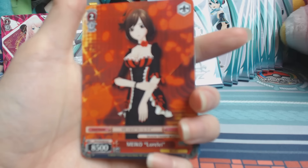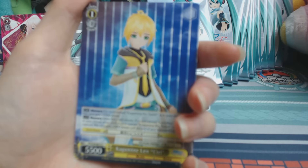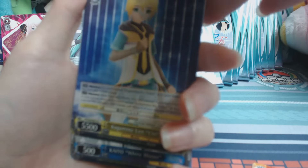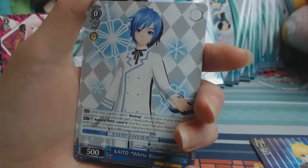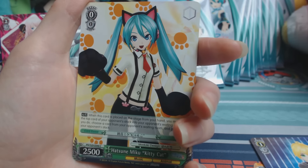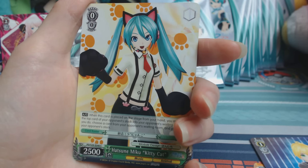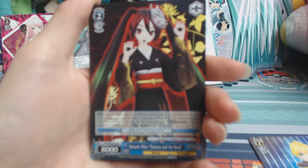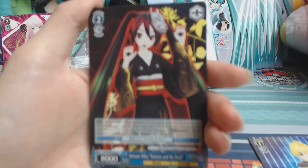My turn to open — nice change of pace from Pokémon. This is Miko — I can't pronounce it. This is Len from Sia. Kyle from White Blazer and Miku from Kitty Cat — I like this outfit too, I'd wear it.